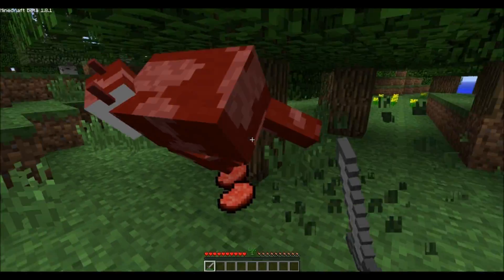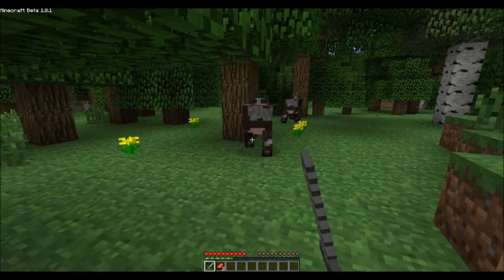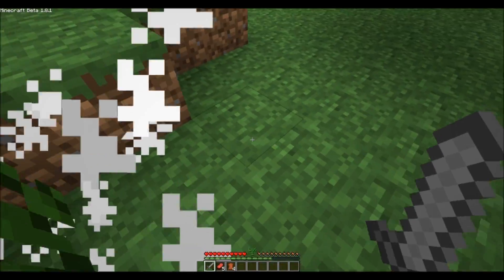As you can see in the bottom of the screen next to my health and stamina bar, I have a green level 1, which means I am level 1. As I kill stuff, you can see my level up bar increases, like so.